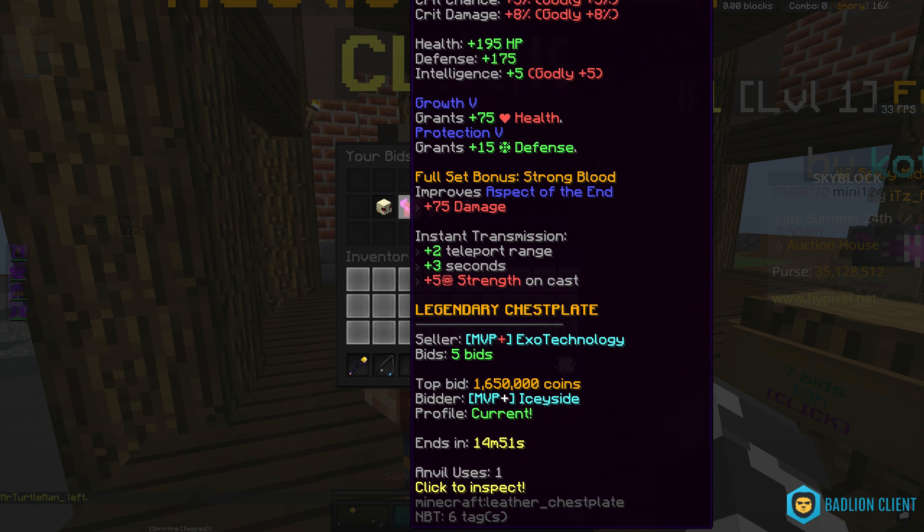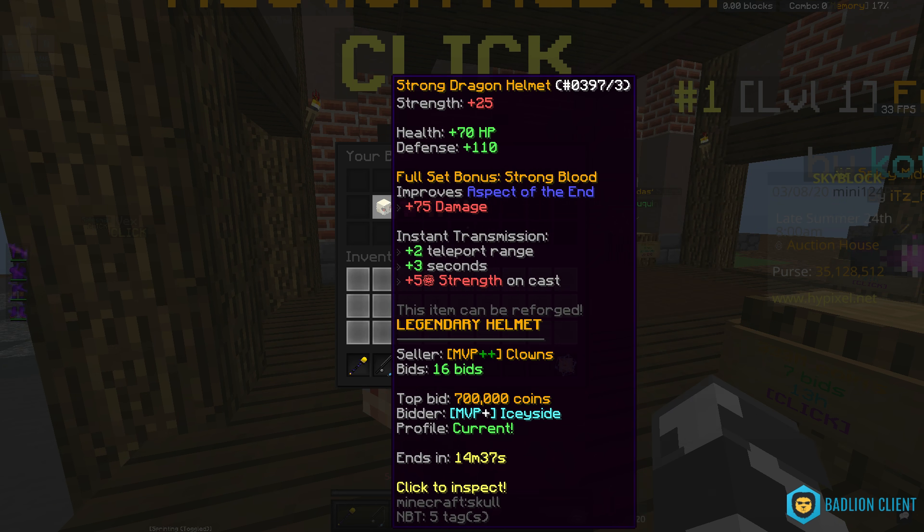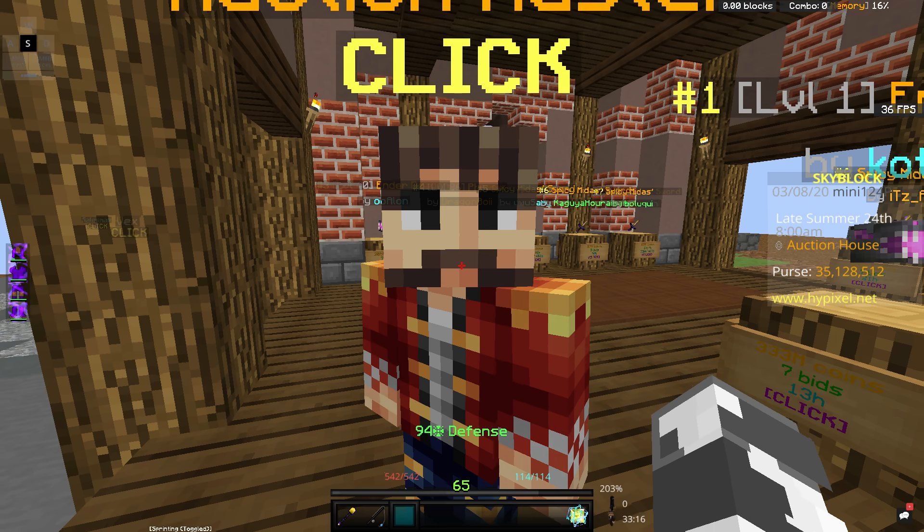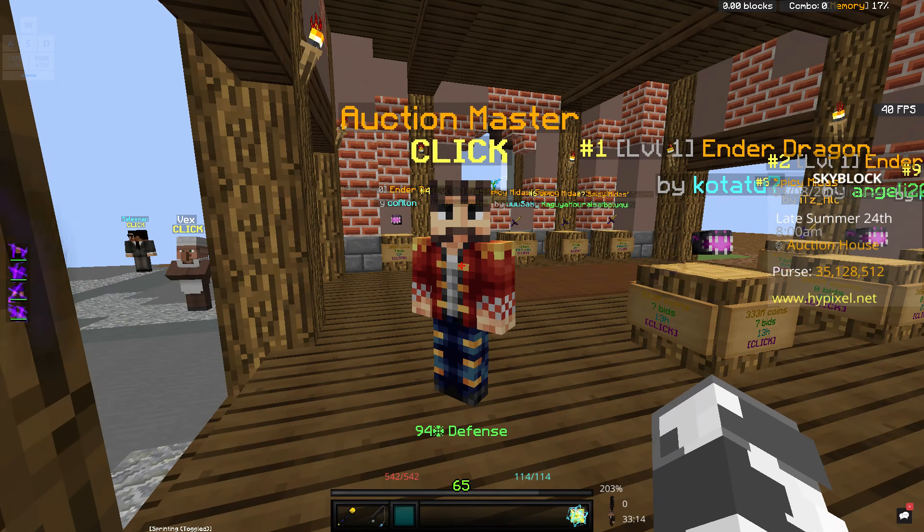What you're going to do after you get your armor, if you win the bids, you're just going to want to put it up on the auction house for 15 to 20 minutes. Now, make sure you don't put them all up at the exact same time, or you'll flood the auction house and they won't sell for as much.